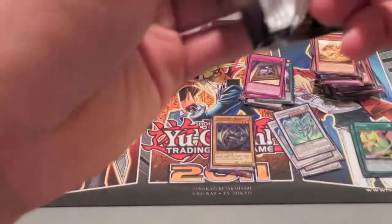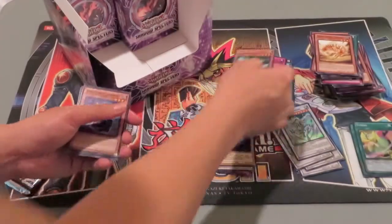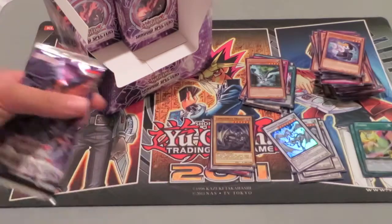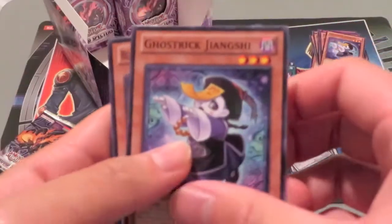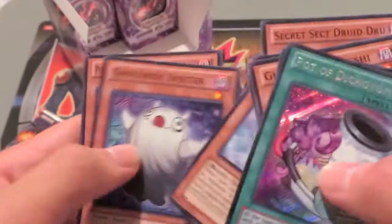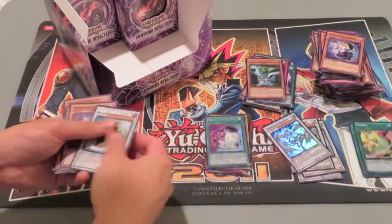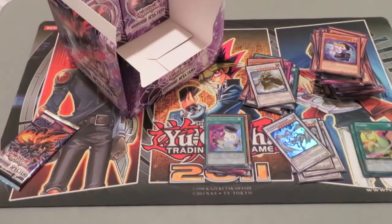I'm going six and four. I just want a set of Tunings. Bujingi Crow. Gigantic Castle and Pot of Dichotomy. Secret Rare. I pulled three Secret Rares — this is a pretty cool thing for me. That's a very good card, actually. Some people don't like it because of its limitations, but it'd be broken if it didn't have limits.